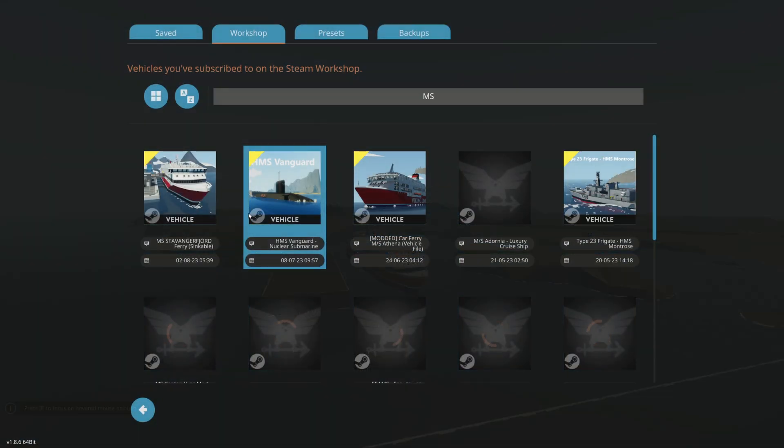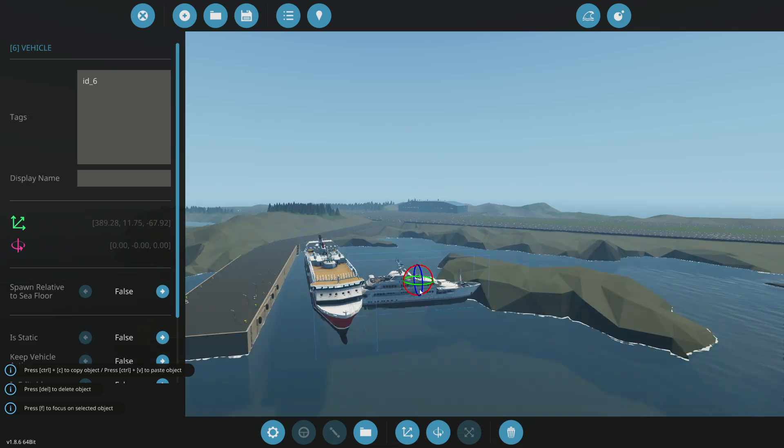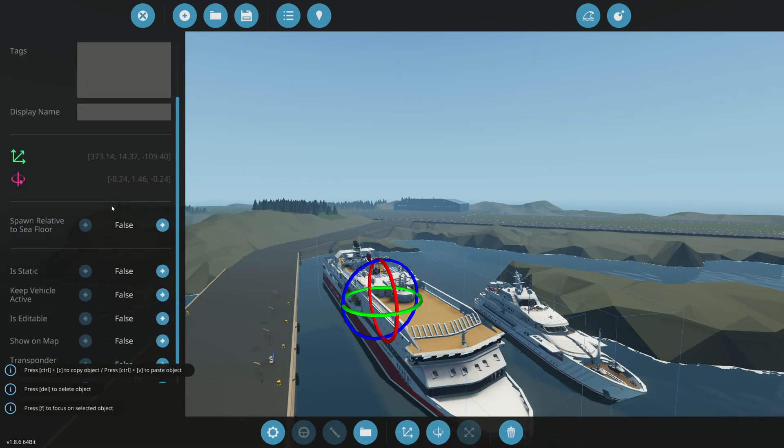You can actually spawn multiple vehicles doing this. I could spawn an entire second cruise ship right next to it, but that will probably crash your game. Instead, I'll spawn in the super yacht right next to it.